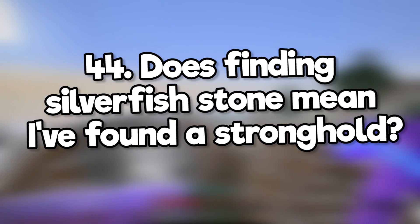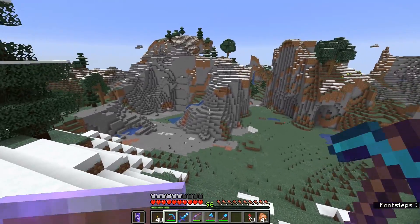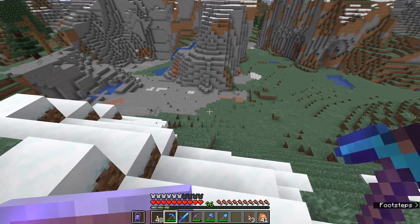Does finding silverfish stone mean I've found a stronghold? Silverfish monster eggs actually generate naturally in the stone of mountain biomes. You've only found a stronghold if you find stone brick that you didn't place yourself.